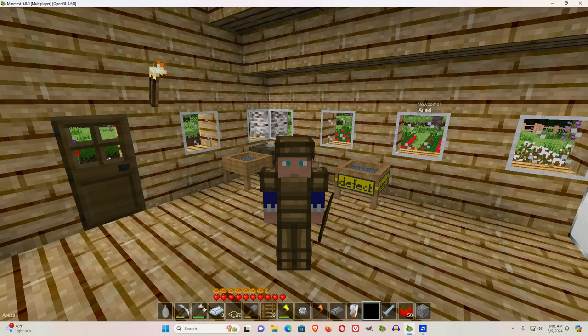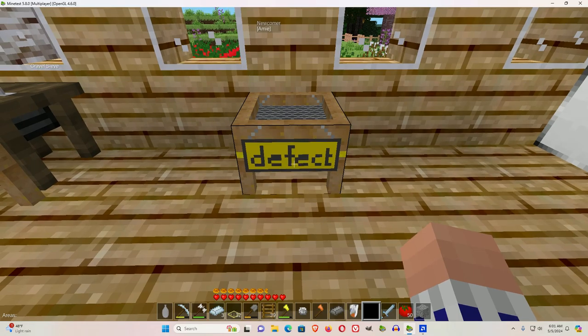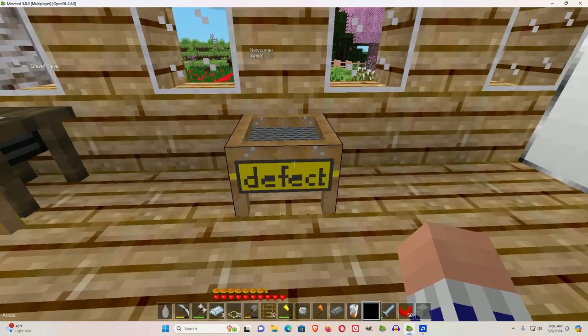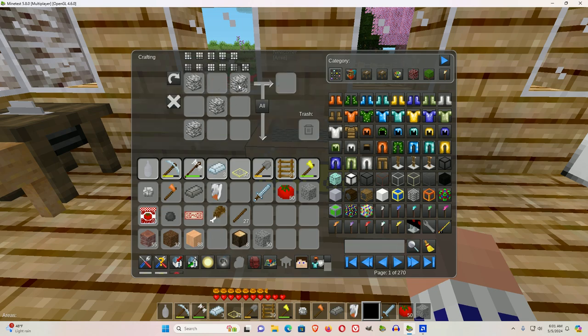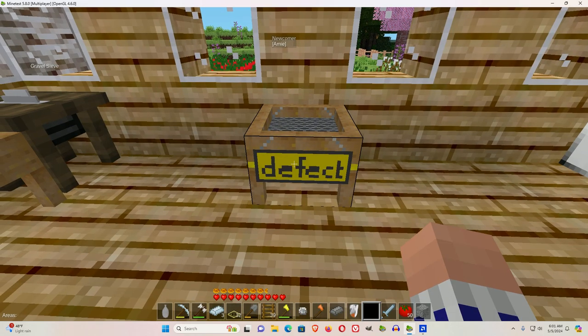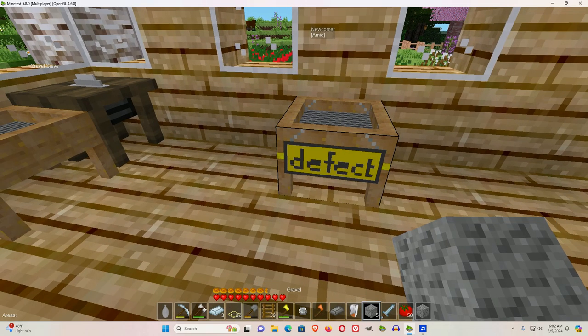Welcome to another video. Look to my side and you see this says defect. It means it's broken and it's not going to do anything. So if I have some gravel — to craft gravel you put the diagonals with cobble — it's not going to process that in the gravel sieve. A normal gravel sieve will be producing stuff.